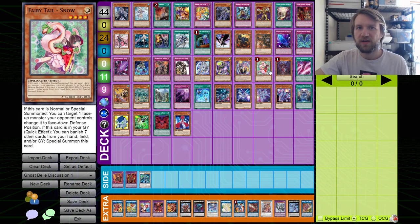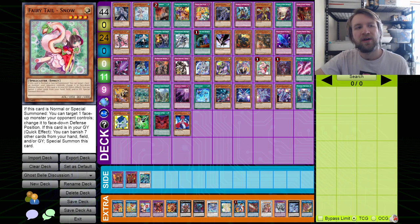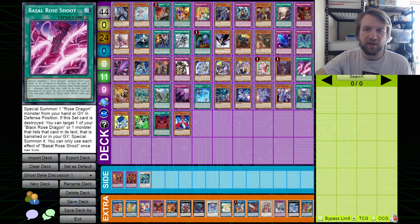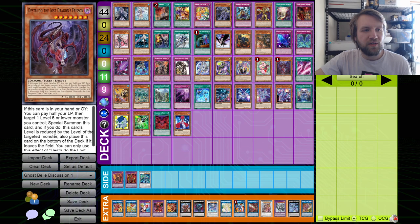This deck and other decks play Snow and Distrudo — you can hit both. To note with Snow though, if you hit Snow, they can chain Snow's effect if they have enough targets and just banish seven more and still do it. You can hit the Distrudo. And they would pay half their life points to do nothing if you Belled this card — that would be kind of funny.